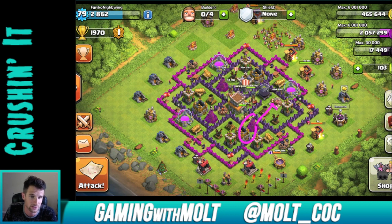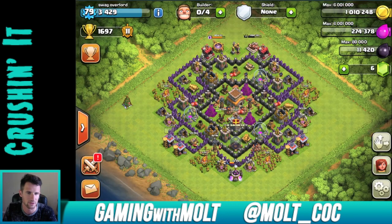I would definitely move that Wizard Tower to where the Barbarian King is and switch those two out. I'd also move this Mortar up here so you get a little bit more coverage. Otherwise everything looks pretty good — the design is super symmetrical, which I love. Great job with that. Good job, Ferrico — I like the design. I don't know if it's yours originally, but anyways we're gonna move on.